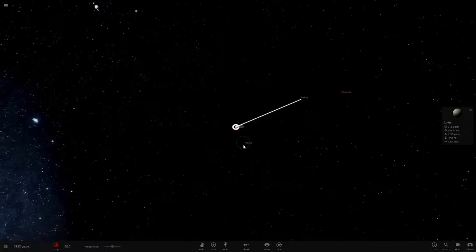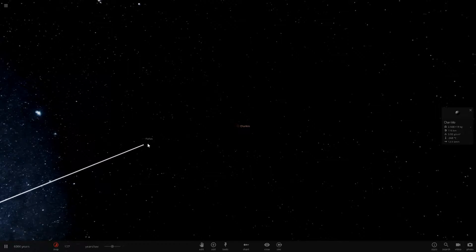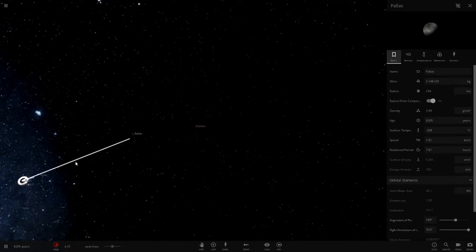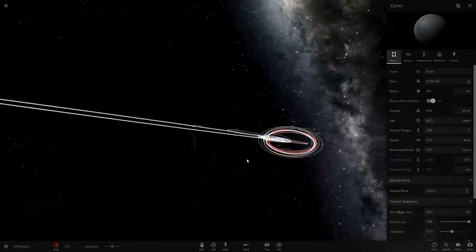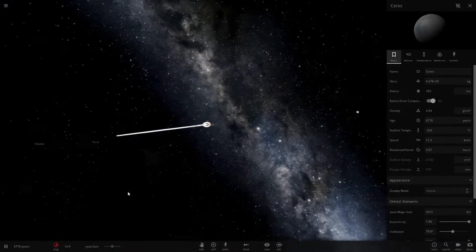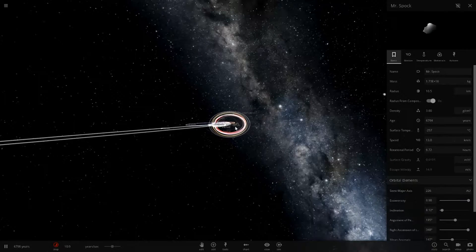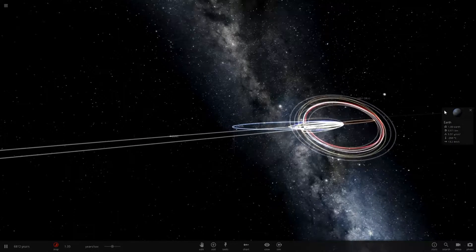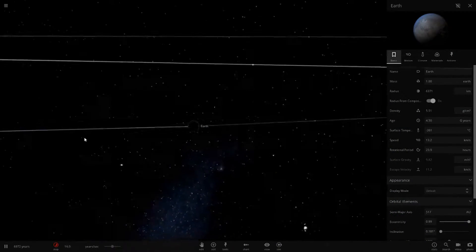Vesta and Pallas are here, and Charlingo as well - they've been completely thrown out. One is traveling at 1.81 kilometers a second. Ceres is on a very weird orbit too - there's no way that's going to work, it's going to get thrown out. Even Earth is not in a good state right now, pretty much at the coldest temperature it could possibly be, even with an atmosphere.